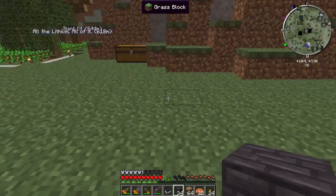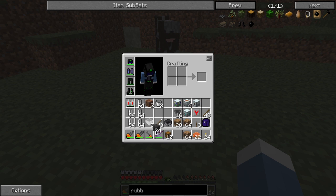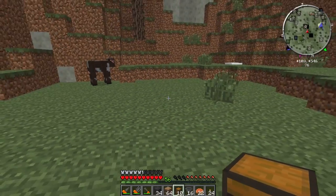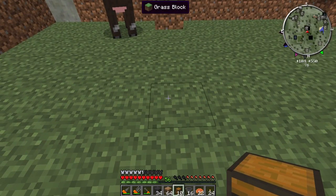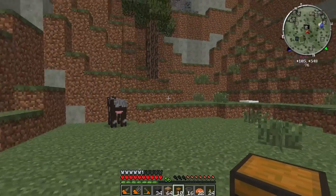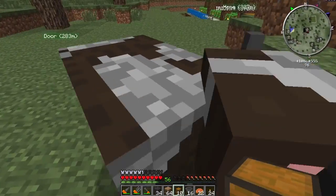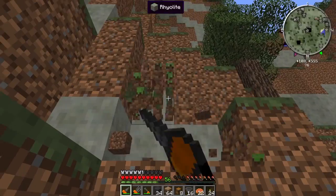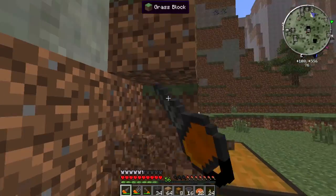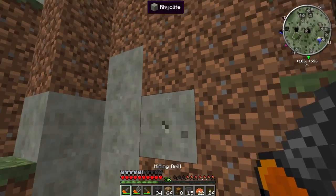I'll build one of them first. We are going to have our output chest right here — should be fun. I guess I will build it into the wall, I think that's going to look nicest. So we're going to have our output chest right here. Okay, there we go. Put the blast furnace on top.